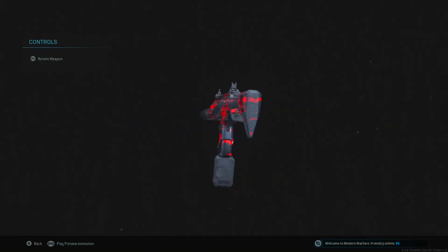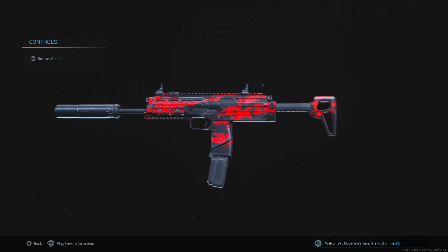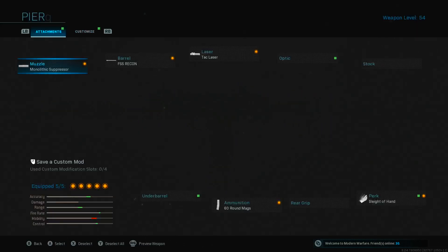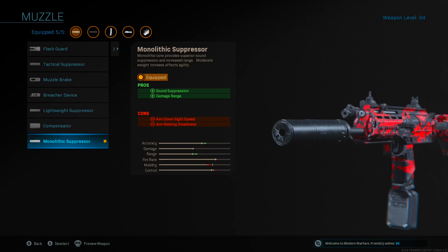Hope you guys enjoyed those insane gameplays showcasing the best MP7 class setup in Season 5. Let's get right into the class setup. Starting off with the first attachment on the muzzle — I like to use the Monolith Suppressor. The two pros it gives us are sound suppression and damage range.